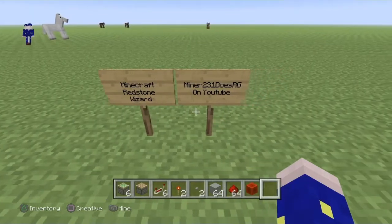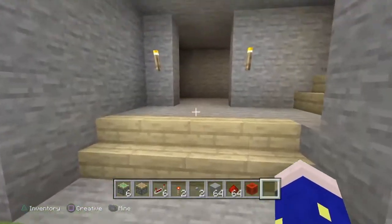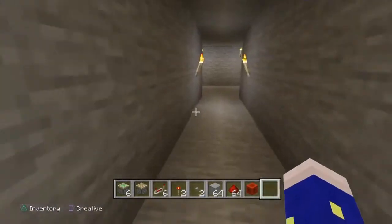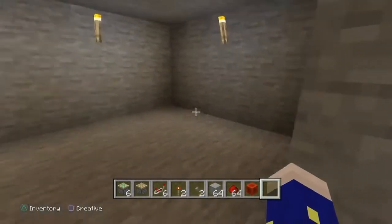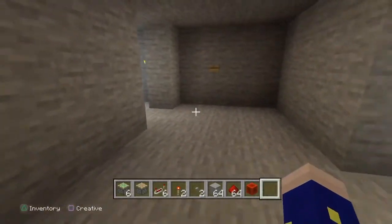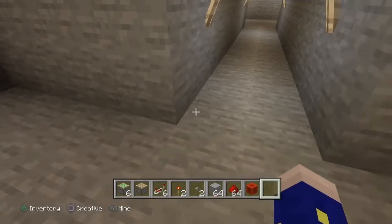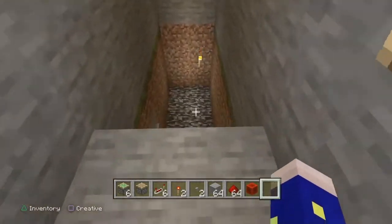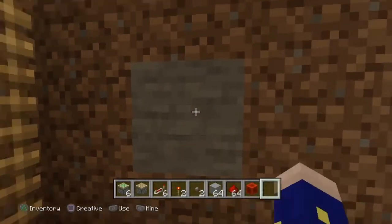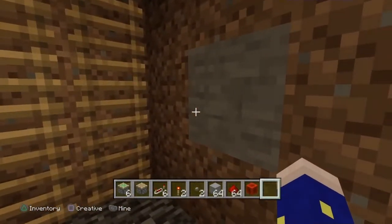What is up ladies and gentlemen, it is GamerNerd235 here with a crazy Minecraft redstone tutorial. It's a redstone door my friend Christian built — otherwise known as miner231 or RG, though he changed his name to Frizzy. He's going to show off the mechanism: press that button right there, boom, you got yourself a secret passage. You can close it by hitting that button again, boom, just like that.